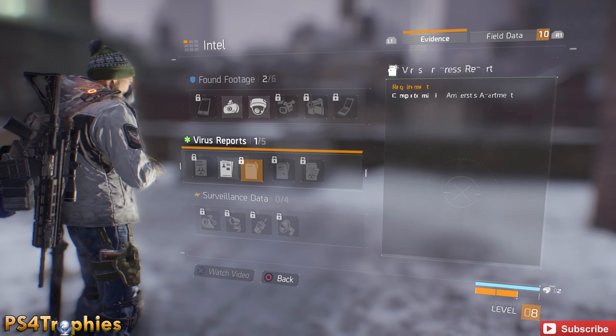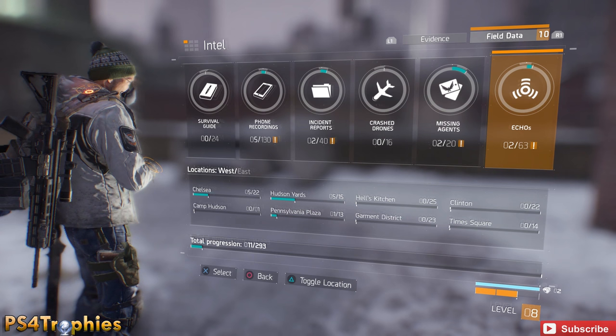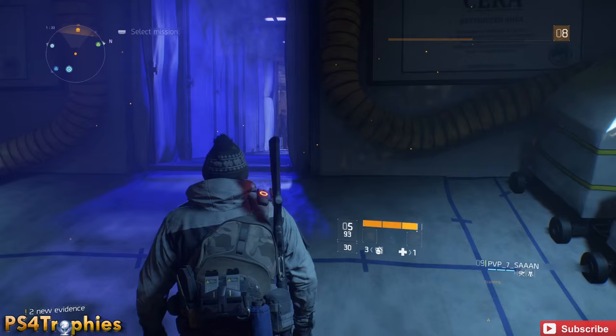If you go to the menu, go to the top left and you'll see Intel. There are two tabs: Evidence, which is story-related stuff, and Field Data — that's where the 293 collectibles reside. You can see how many you have of each one and click into them for more detail, and you can also view them by location.